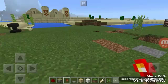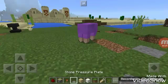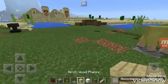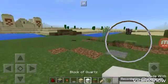First things first, you will need redstone, a sticky piston, a redstone torch, a stone pressure plate or wood pressure plate, and any kind of blocks that you want. I want wood planks and black quartz.